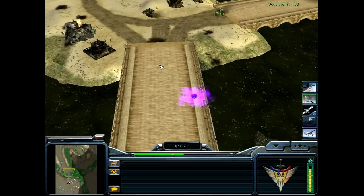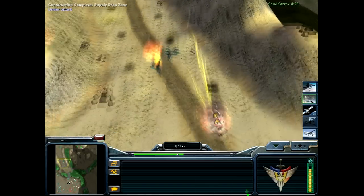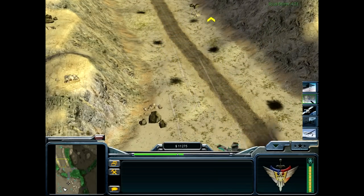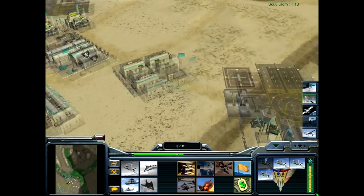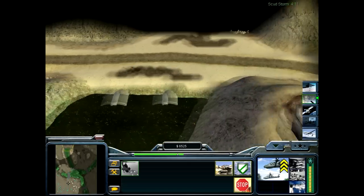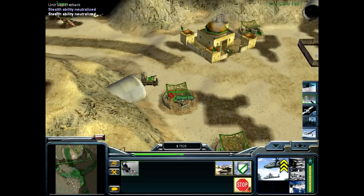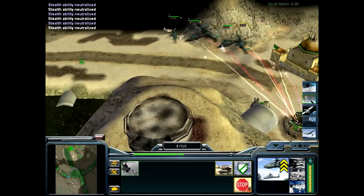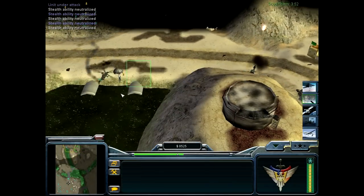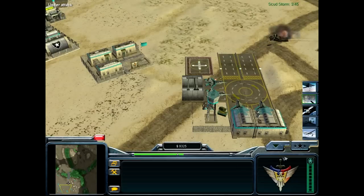Right here you're going to see what I would consider the stupidest AI mistake — watch that single quad cannon just completely decimate my King Raptors. Because they're on patrol, if they're getting shot they don't always react to it. I learned that the hard way — I lost several King Raptors to a single quad cannon because it would shoot them and they just decided not to react. This goes back to the 'I am not perfect' statement.